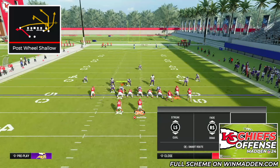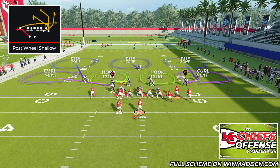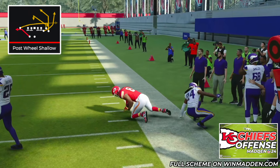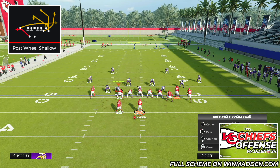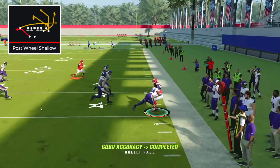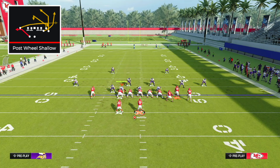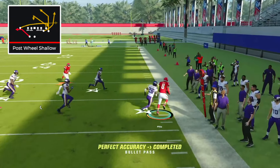First, we're going to start against a cover three zone defense. If your opponent is playing zone without hard flats, you're going to have the opportunity to quick throw to the A receiver every single time. Against cover three, cover four, and even Tampa Two — if they don't have hard flats — you can quick throw and gain somewhere between 10 and 20 yards on a simple throw to our tight end. This will force your opponent, if they want to play zone, to play some type of zone defense with hard flats in it.